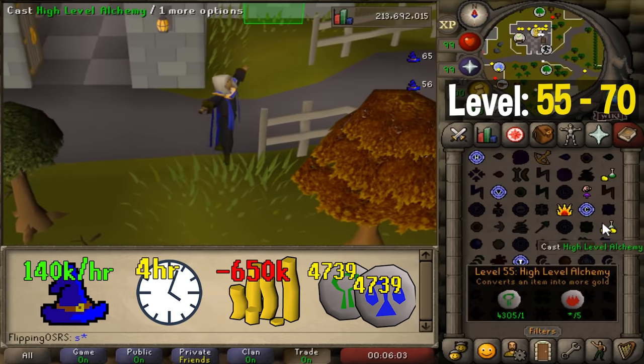You can continue doing bolt enchanting past level 55 sporadically, but for larger amounts of experience it's not really viable in a guide because it would take a long time to stockpile enough bolts. Similar to the balanced guide, from level 55 to 70 you'll be tele-alking Camelot. This will take around 4 hours and get you around 140k experience per hour — less experience rate than bolt enchanting but you can consistently do it for less cost.